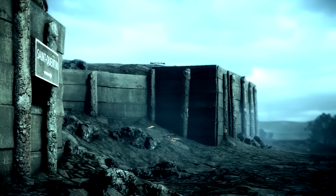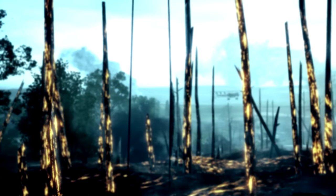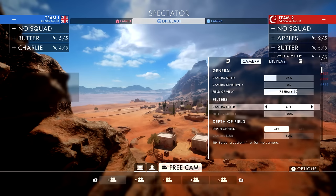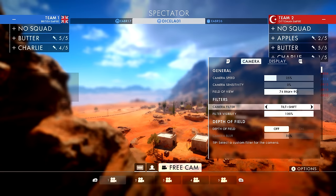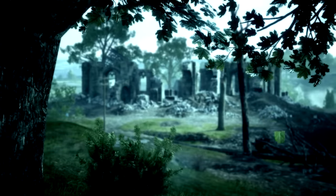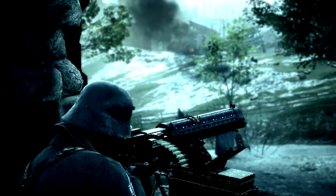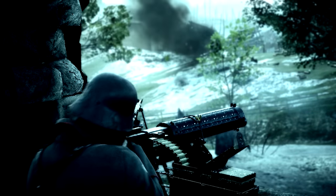Filters. Quite possibly the most unexpected feature — you can see the game in a completely different light by changing filters and tweaking their visibility. In this build, we could choose between Battlefield 3, Saturated, Tilt-Shift, Noir, and Sepia. My favorite filter was the Battlefield 3 filter. It seemed to highlight the blues and greens with a touch of glow, and it was really awesome how much it made the Battlefield 1 maps look like Battlefield 3 maps. Hopefully we'll have even more filters to choose from when the game's fully out.